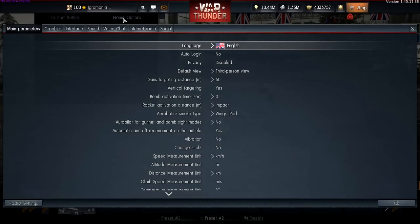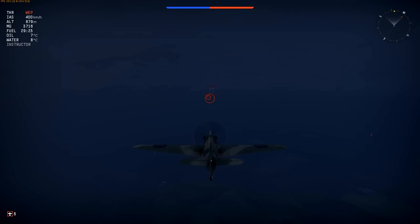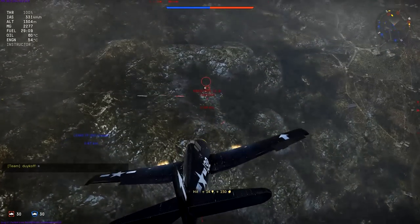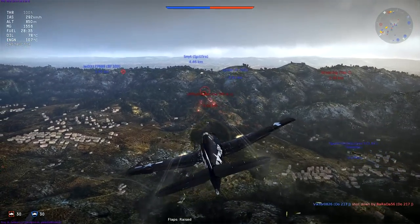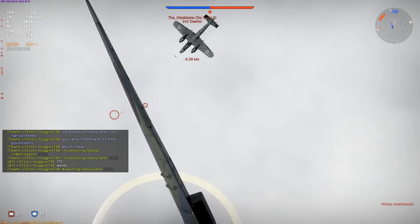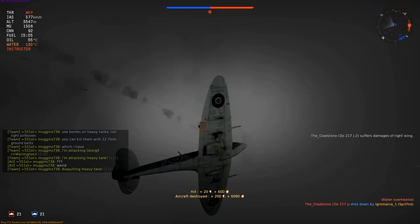You can choose your horizontal convergence distance anywhere between 50 and 800 meters, either in a menu or when choosing your plane directly before a battle. Here are weapons converging at 50 meters, at 400 meters, and at 800 meters. For arcade battles, where the aim assist marker shows up at 800 meters, go for 500 to 600 meters. For realistic battles, where players usually try to save ammo and open fire only when close to each other, 400 meters is a good option.